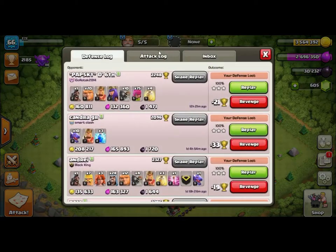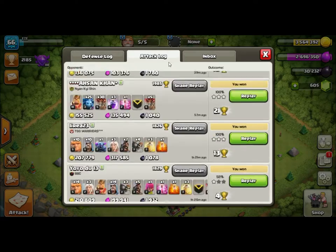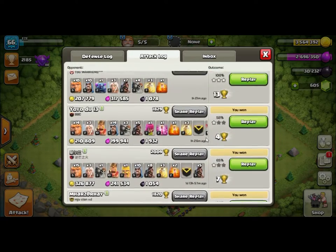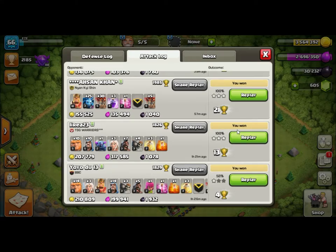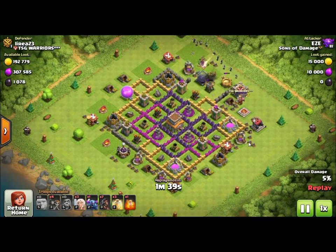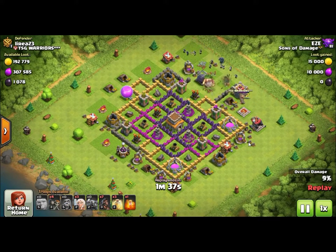Pretty good loot right now. They have the balloon special event going on, so balloons are 450 elixir which is nothing - we got some really good deals on building all the balloons. But we want to show some other raids too.